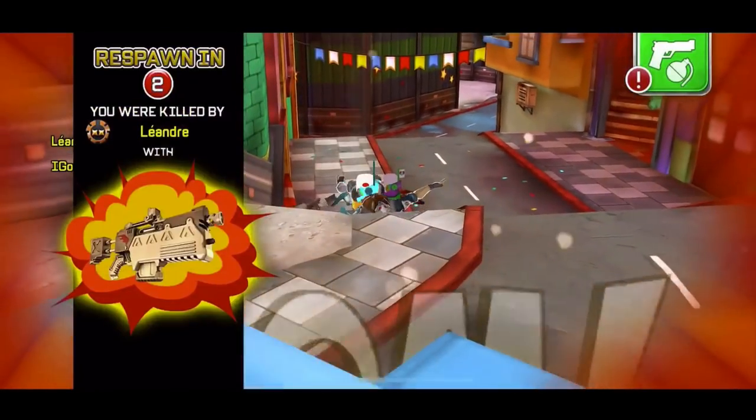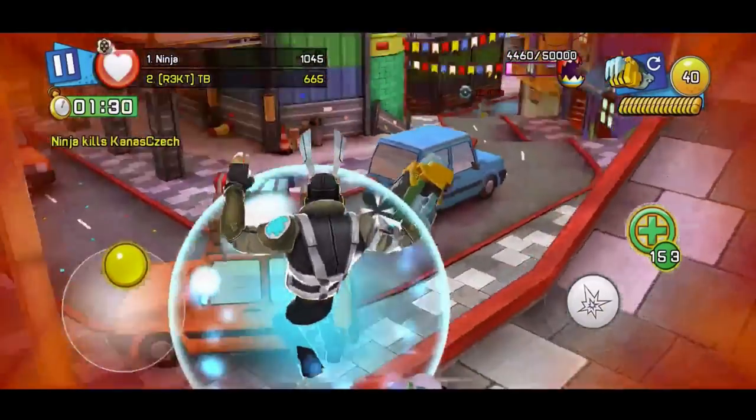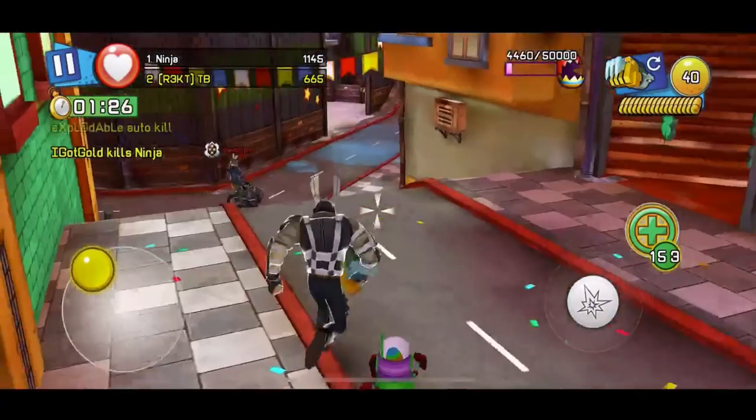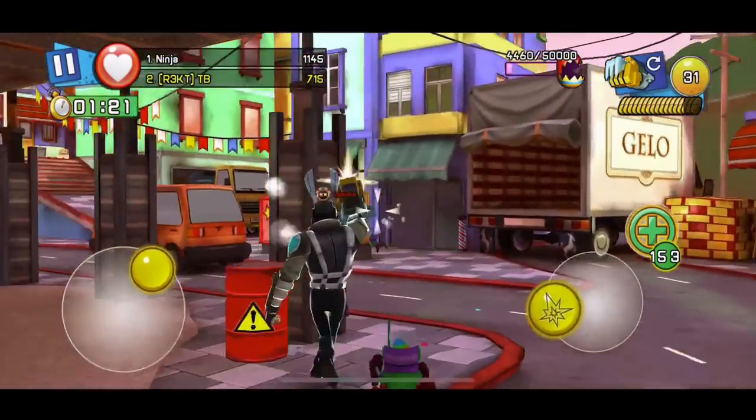So now I'm just dying again from nonsense, but basically you get the idea of how this works. If you play this you need to have good aim if you're not using a launcher weapon, but if you're using a launcher weapon you don't really need good aim. Though the eggs don't always drop — that's a thing.